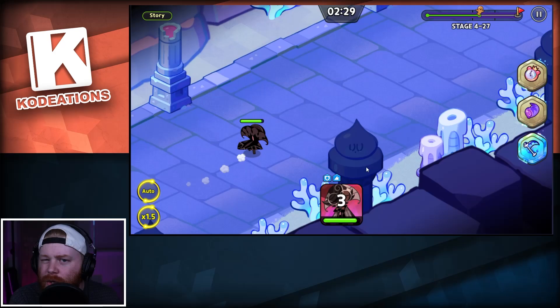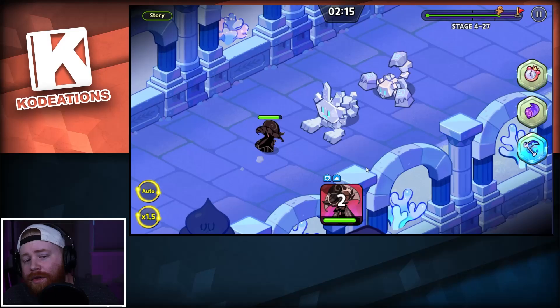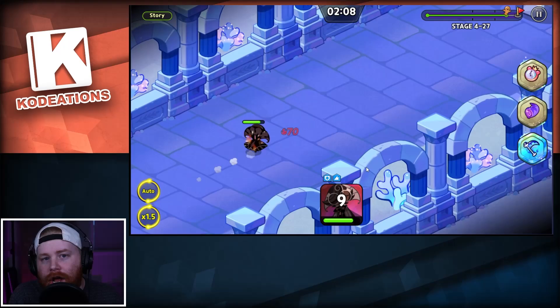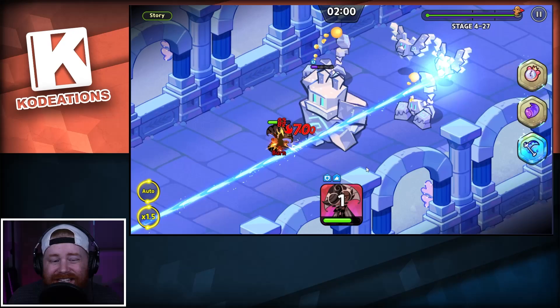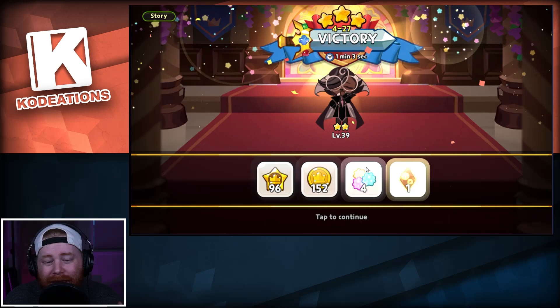That final explosion is going to interrupt any skills currently going on — things like Tiger Lily, things like the taunt — it will cancel those out if they're active. But with PvE it's really hard to demonstrate skills going on repeatedly. The key takeaway: nothing remains on the ground. He sucks them in, does that explosion, and nothing stays. That's the massive visual difference between the two.